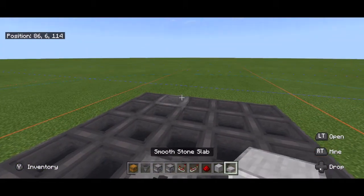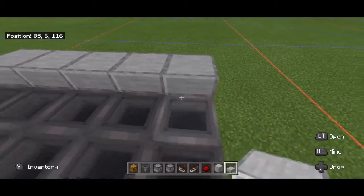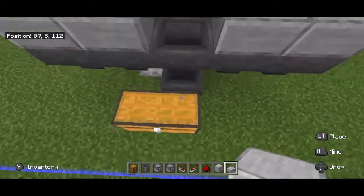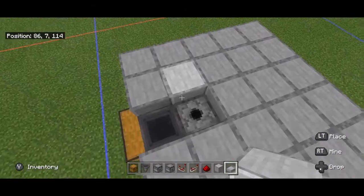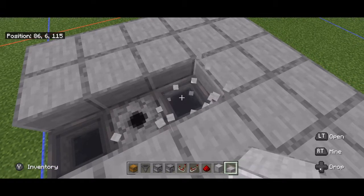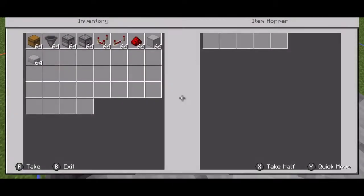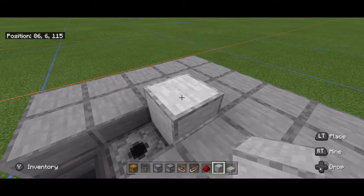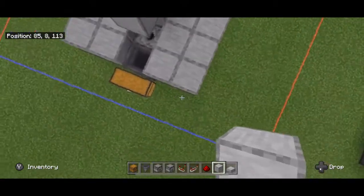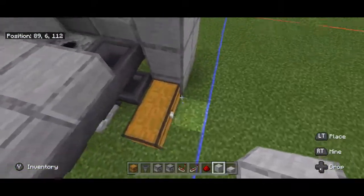That was the hardest part of the build. Now just come and place slabs on top of each one of these hoppers. Do not put a slab on top of the hopper that goes down into the chest, and don't put a slab on top of the dispenser. You can put another slab or a full block on top here, then a block on top of that and a block here. Take the building blocks of your choice and build columns that are five high — you can do this all the way around.